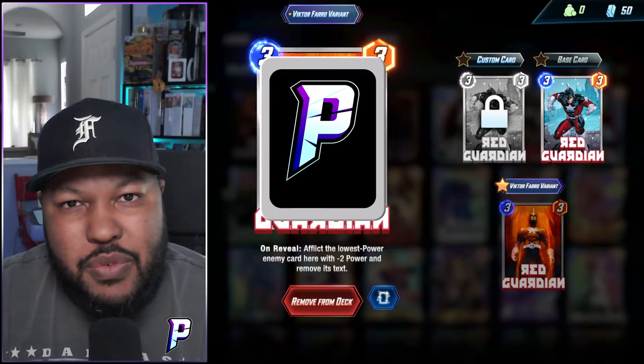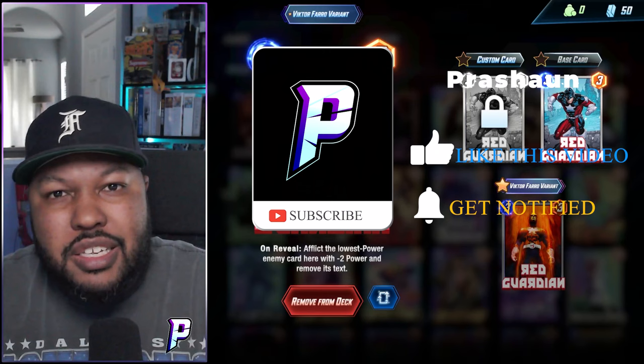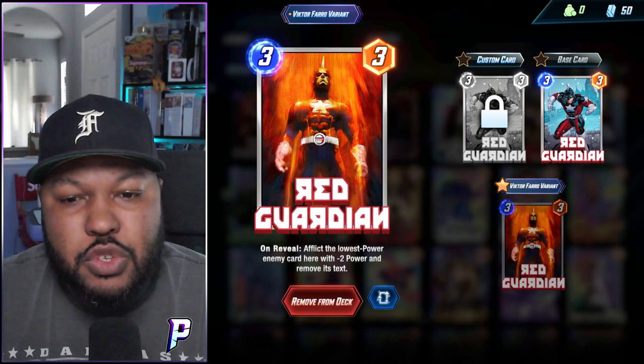How's it going everyone? It is Prashaun here. We have another Marvel Snap Deck Highlight. We have Red Guardian — he is the newest card in Marvel Snap. On reveal, afflict the lowest power card here with negative two power and remove its text.